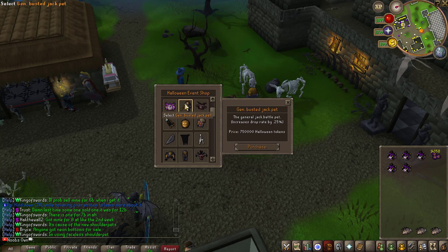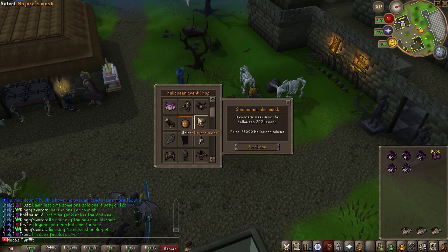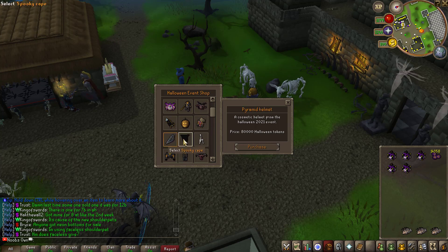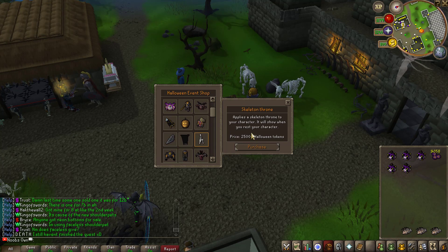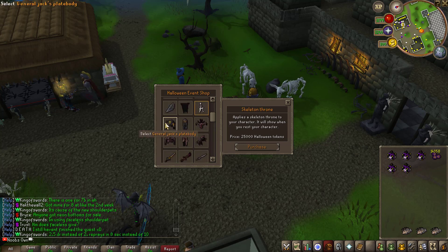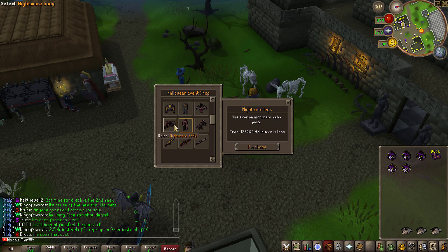Besides that you have new items like the Halloween trinket which increases Halloween tokens gained by 25% when killing monsters in the nightmare zone. Then you have the general busted jack pet which increases your drop rate by 0.25%, the Exorian nightmare pet which increases drop rate by 0.15%, and the giant shadow hand pet which gives an increased 0.10% drop rate. You also have cosmetics including the shadow pumpkin mask, Majora's mask, pyramid helmet, and spooky cape. The skeleton throne lets you sit on a skeleton throne during your resting animation. General jack plate body and plate legs are melee equipment pieces, mostly for transmog purposes.